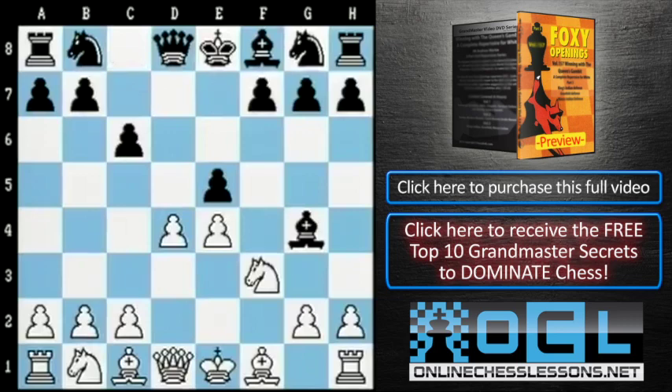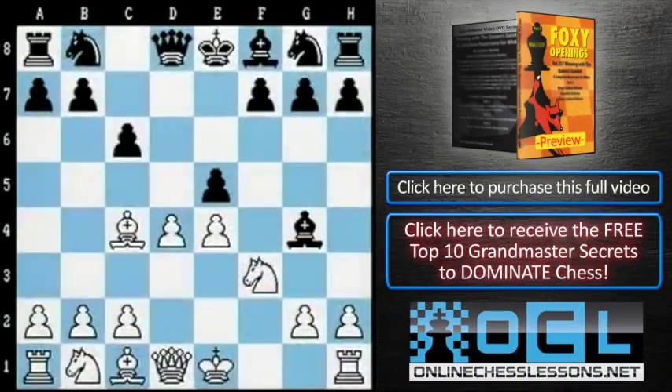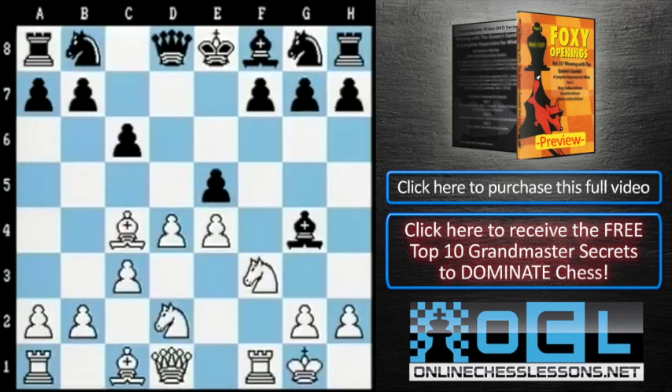After bishop g4, the reply bishop out to c4 actually threatens bishop takes f7 check — king takes f7, knight takes e5 check — simultaneously attacking Black's king and the bishop on g4. However Black defends against the threat to his f7 square, either with bishop h5 or knight d7, White adopts the same kind of plan: c3, castle short, and perhaps knight out to d2. In either case, White has a really nice attacking position with a broad pawn center — pawns on e4 and d4 — and his bishop lurking on the a2-g8 diagonal. Last but not least, he has an open f-file and the rook on f1 gazing towards f7, making the position look more like a King's Gambit than a Caro-Kann defense.